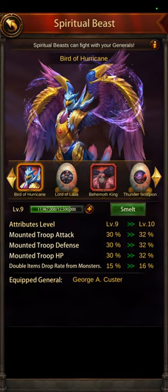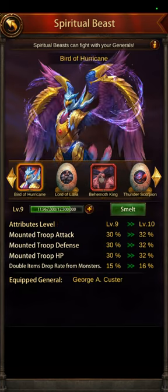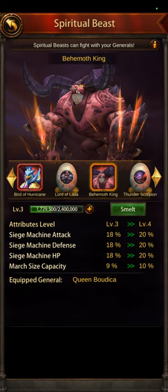The Bird of Hurricane gives you attack, defense, HP, and a double item drop rate for monsters. So you really want to use it on whatever general you're using for both mounted PvP as well as monster hunting — that's why I put it on Custer. The Behemoth King can go on either your wall general or your siege PvP general like Patronus. It gives attack, defense, HP, and march size capacity. Right now I have him on Queen Badika, but later I'll probably put him on Patronus.